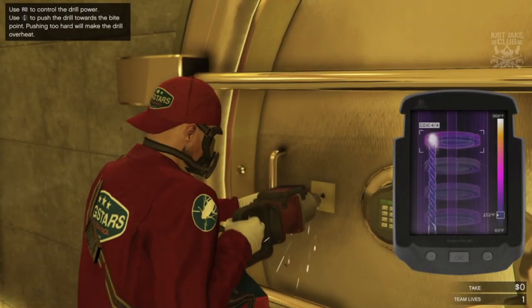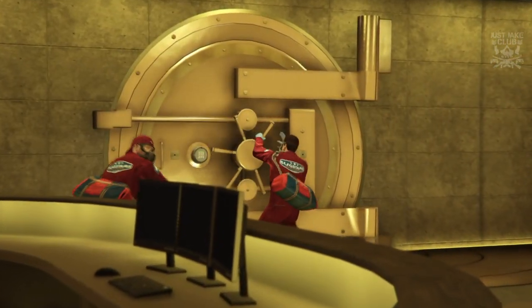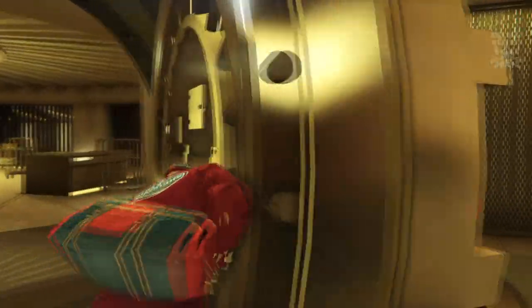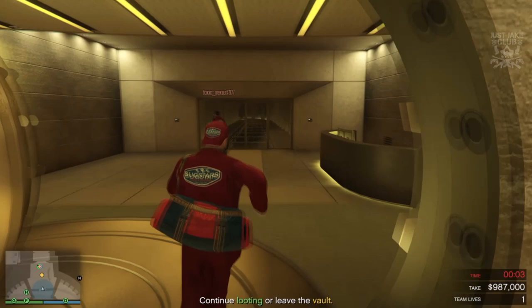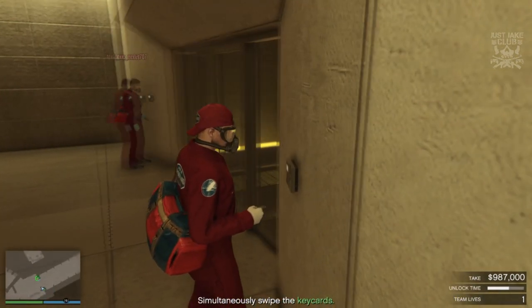Once you've synchronized your card swipes, run down to the mantrap at the vault entrance and drill it — it's a pretty simple task. Once you're through, you're going to line your pockets with as much cash as you can. In my case I had about two and a half minutes with two of us and we got around $987,000, which isn't too shabby.